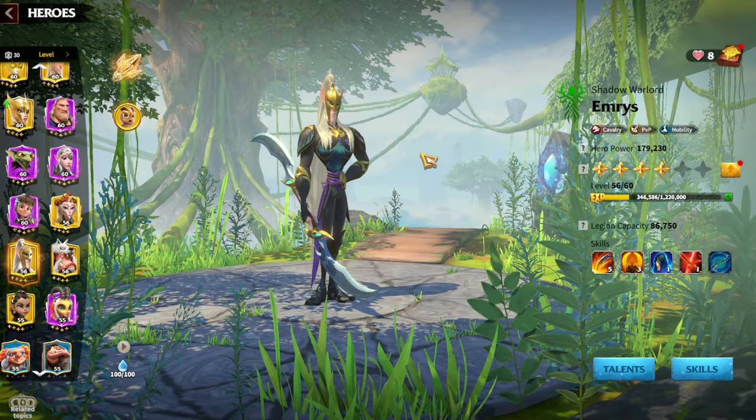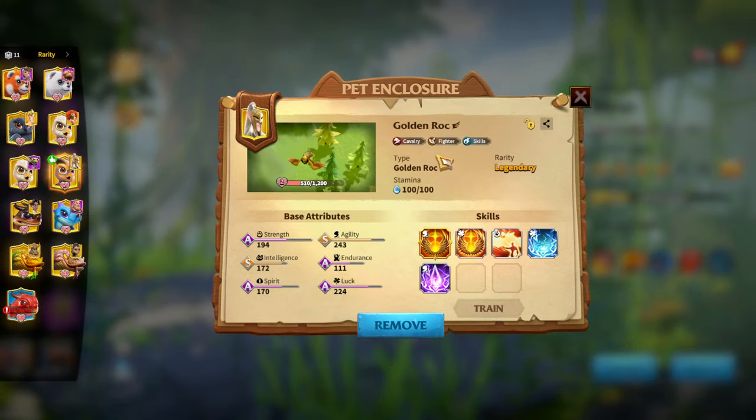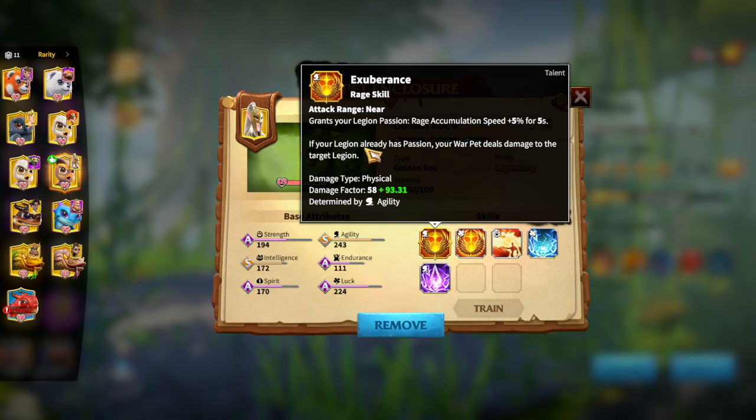Now let's talk about war pets. The main option for this hero pair is Golden Rock, the cavalry war pet amazing for heroes whose kit is about rage accumulation. Its skill Exuberance gives 5% more rage accumulation speed for five seconds, but if you already have Passion, the war pet deals damage to the target legion instead. Both effects are meaningful for Emrys and Bakshi — you're either getting more rage accumulation speed, or dealing damage through Passion.